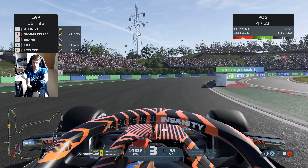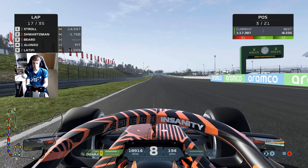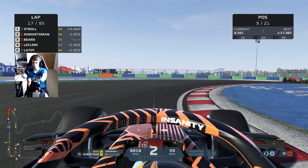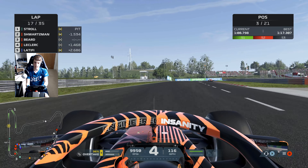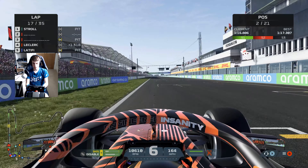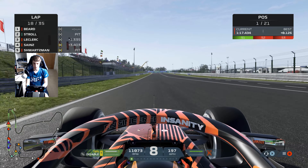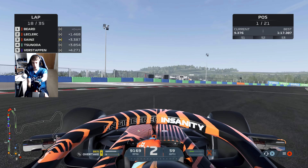Alonso into the pit lane — so it wasn't Ocon and Vettel up front like in real life, it was actually Stroll and Alonso battling it out for the lead of the Grand Prix. Alonso is the first to blink. Schwarzman and Lance Stroll also into the pits at the end of the next lap — so we have gone from last to first in this Grand Prix. I'm wondering when we'll need to pit onto the mediums. If these guys have done half-race distance with heavy fuel, surely we could pit now and come out pretty well.